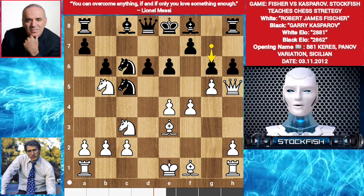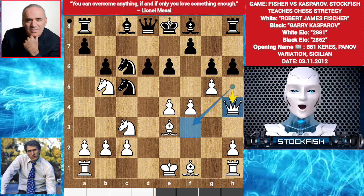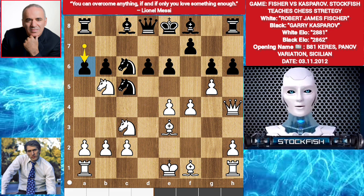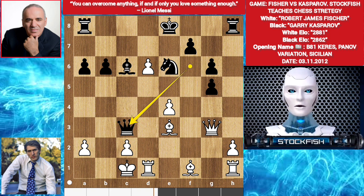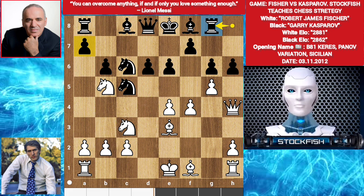G6. Fischer played Queen H4 — excellent, but the best move was Queen F3. Rook G8 by Kasparov — it's a blunder. Best move was A6, kicking out the Knight, and it would be a draw. Let me fast forward this position — it's a draw, as you can see in my analyzing bar. But Gary missed A6 and played Rook G8, which is a blunder.